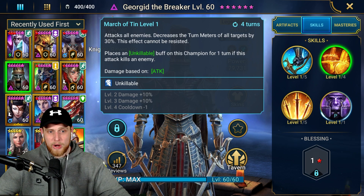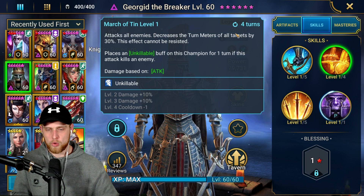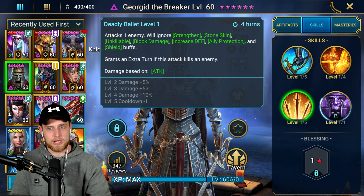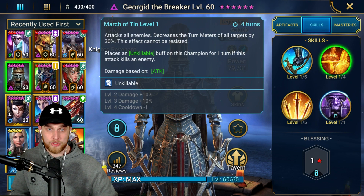This is where early and mid game players would change up his build. Instead of making him purely damage focused, if you push his speed to like 220 or 230, whatever is good for your level of play, it's going to be incredible. It's a three turn cooldown when fully booked. And when you combine that with his A3 — which attacks one enemy and ignores basically all damage mitigation effects: stone skin, unkillable, block damage, increased defense, ally protection, and shield — once he kills somebody with that ability it gives him an extra turn. So he's going from the A3 to the A2 which reduces turn meter, back to the A3 which gives him another extra turn to then reduce the turn meter again, also dealing a ton of damage.